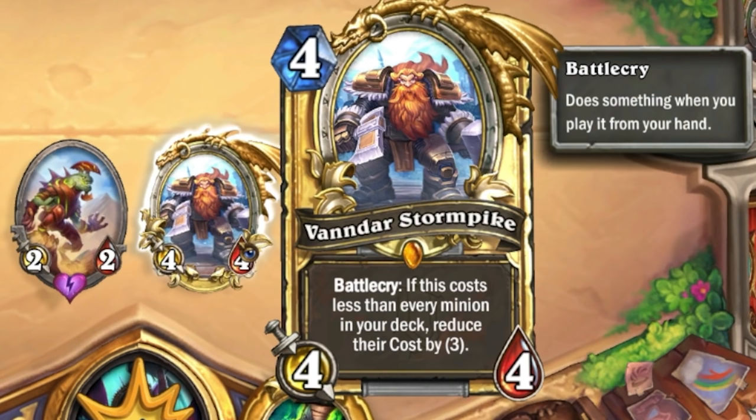Vandar, if he is the lowest cost minion, will reduce the cost of all other minions in a new deck by three.